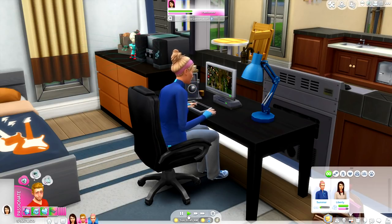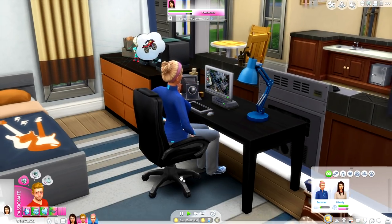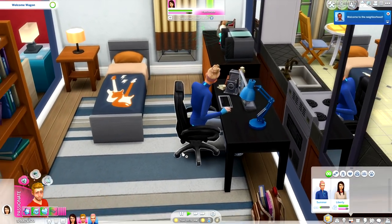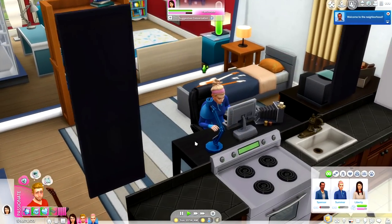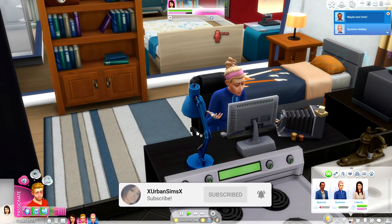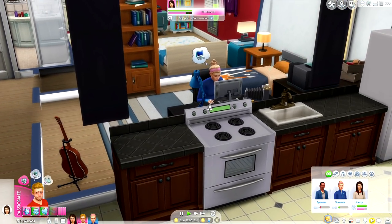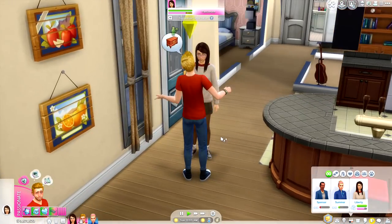Welcome back to the channel for yet another mod review. Today we are going to be checking out 60 brand new emotional social interactions by Helene. This particular social interaction pack is absolutely incredible — it has the capability to really throw a monkey wrench in your game and it definitely gives more realistic social dynamics based on emotions when it comes to your Sims.